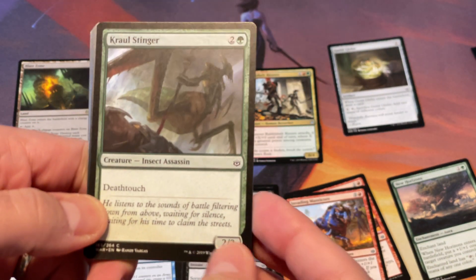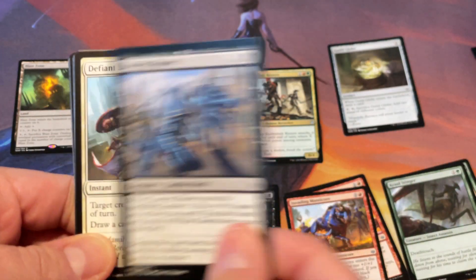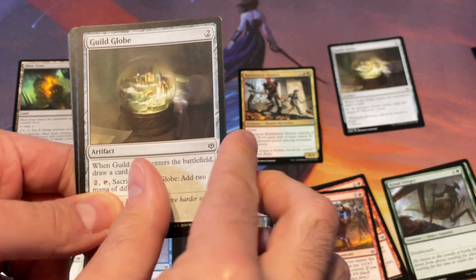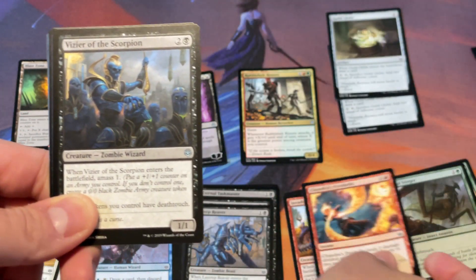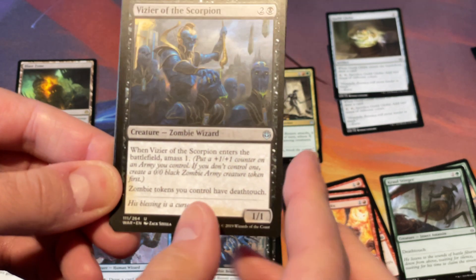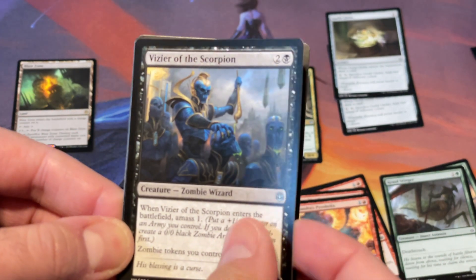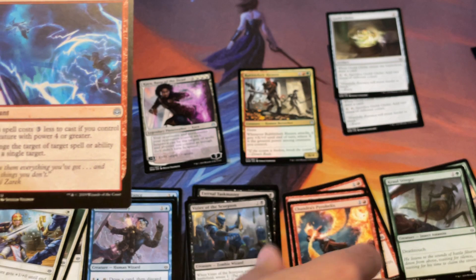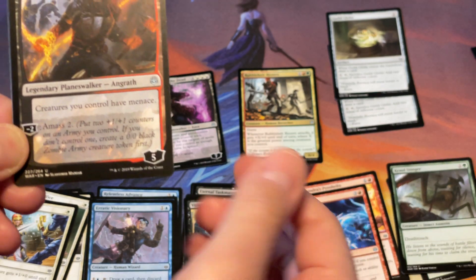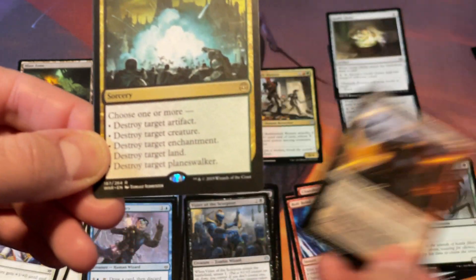Sorin's Thirst — a 2/2 Deathtouch for three. Back when I first started playing Magic, that was a very good above-the-curve card. This is pack two of three. We got Vizier of the Scorpion. The Amass mechanic was a cool concept; I wish they would have made a ton of zombie tokens rather than one big one, but it is what it is. We haven't seen our Planeswalker yet — and here it is: Angrath. I believe this is one of the list cards; I would have been kind of disappointed to get that.